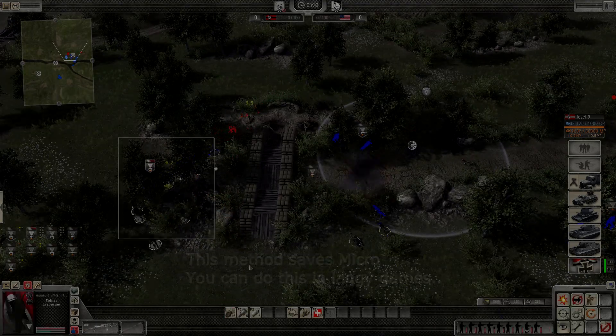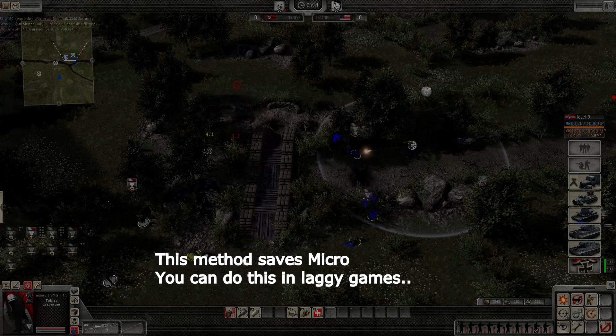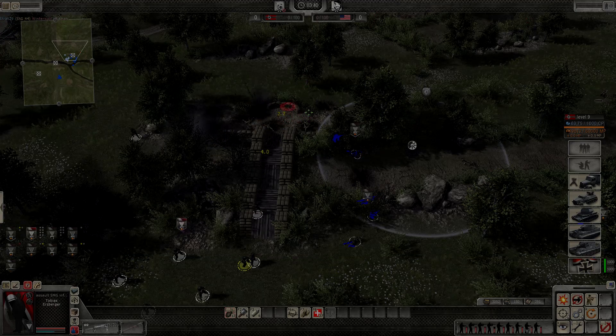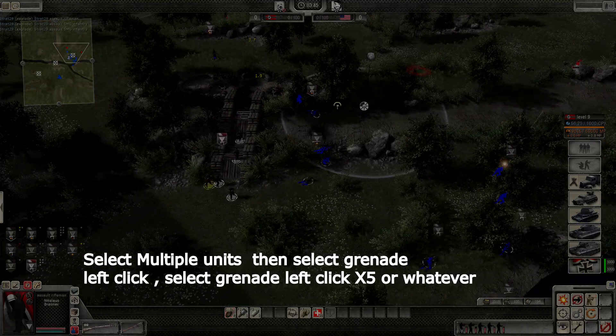I'm just going to demonstrate this with Winterwolf. I am supporting about three squads, he is two, and we are fighting over a flag. To throw the grenade effectively, you can just select multiple units at the same time. Keeping those units selected, you just click your grenade button then left click where you want to throw it.